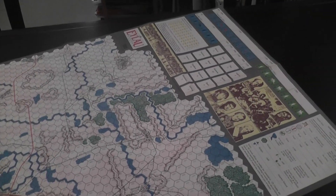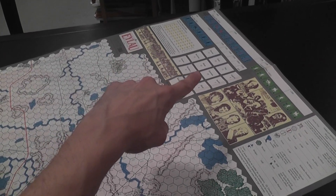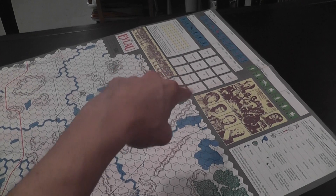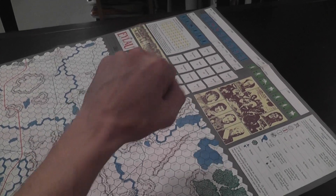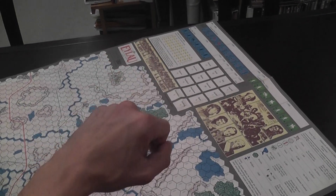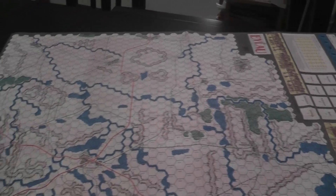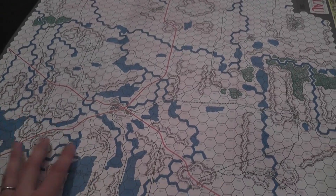You have several displays here: the combat resolution table, an area used for units that are reforming — you put them there as they are waiting to be reformed — a turn track with a space where you can place reinforcements. It works. You have terrain effects. It's a nice map, if not particularly good looking by today's standards.